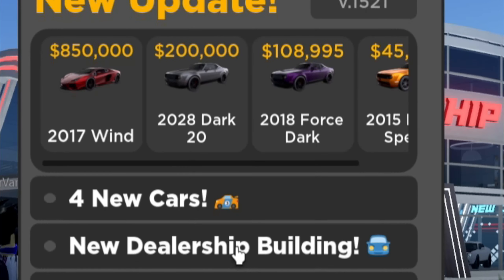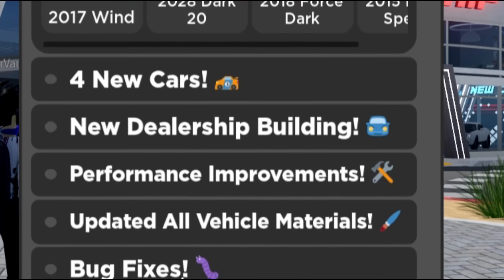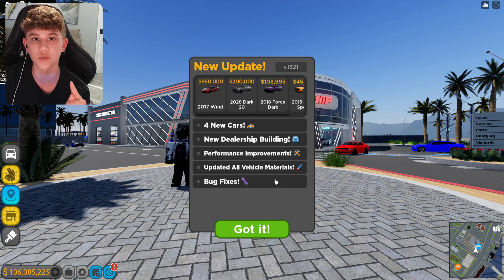This update adds four new cars, a new dealership, performance improvements, updated all vehicle materials, and some bug fixes. So without further ado, let's get right into it.